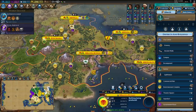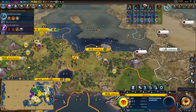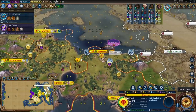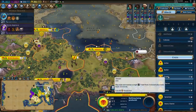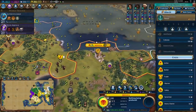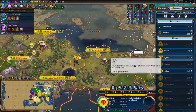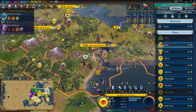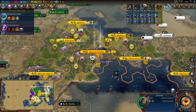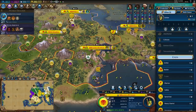Two harbors finished this turn and now I can instantly purchase lighthouses, giving me extra food, extra housing, and more importantly access to extra traders. Mpinda is a very weak city so I'll purchase a trader there and trade it to my capital to try to boost this city up. In Abanza Congo I'll also purchase a trader and use that one for international trade. Otherwise this city is going back to producing settlers.